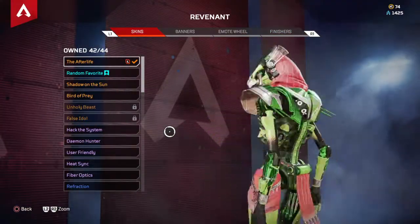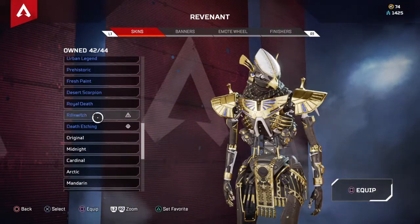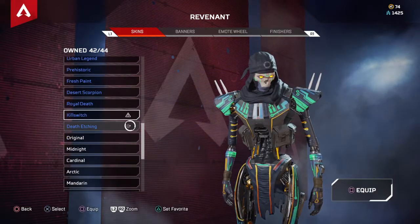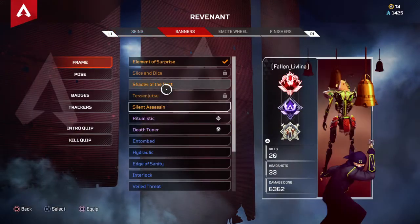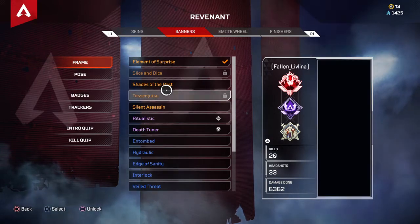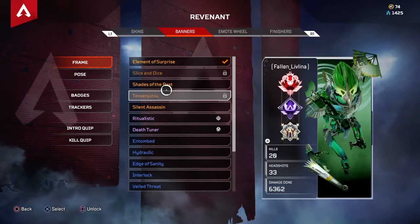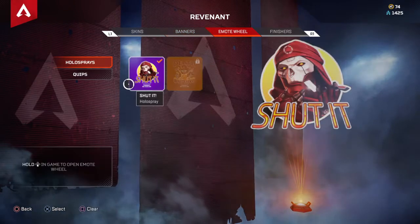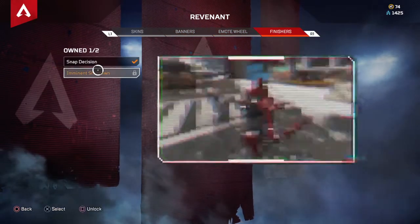Revenant — got the watermelon skin, love it. Got two birds. This is free from an event, this is the Battle Pass. Got this banner for him, and this one. The one I want most is this one, but I'm not gonna craft it because I never play him. Got a big 20 kills. Got the holospray, don't have his finisher.